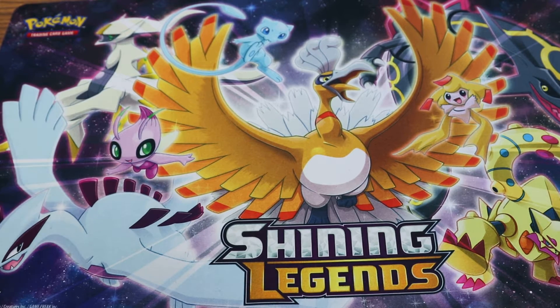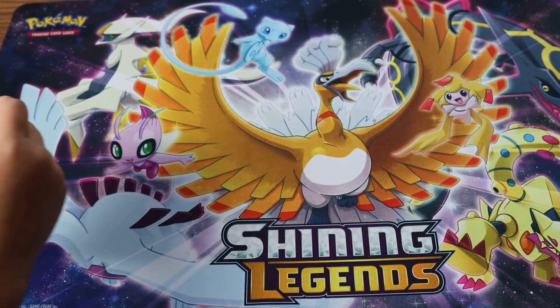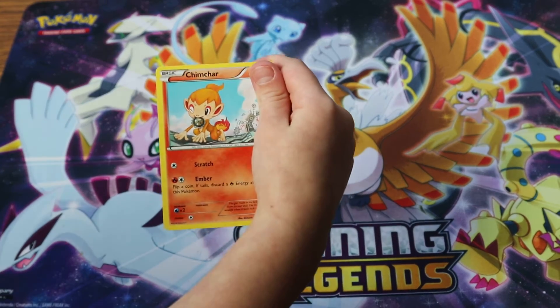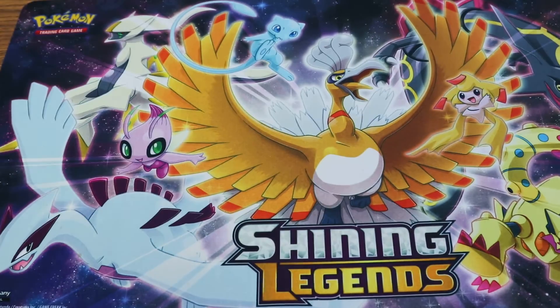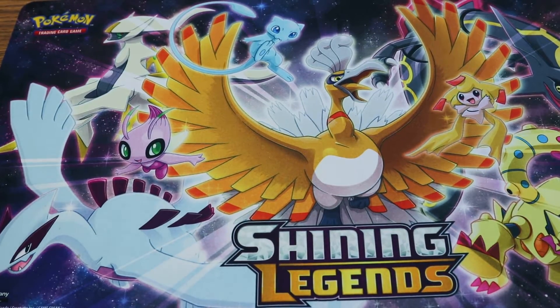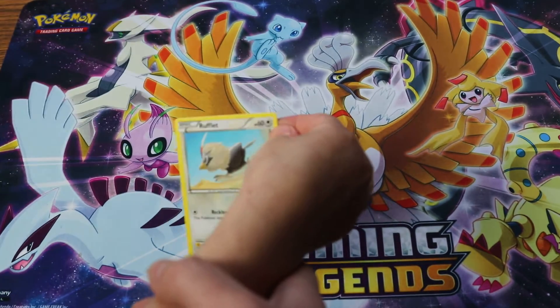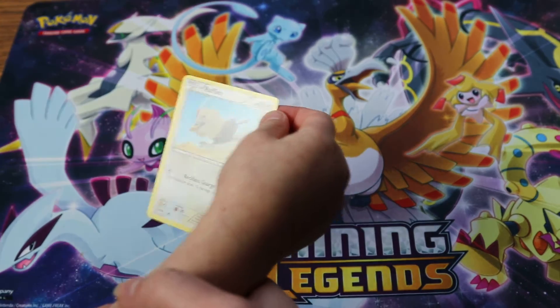Okay, the first pack. Who do we have? Oh, fire type! A monkey — Chimchar. So cute.